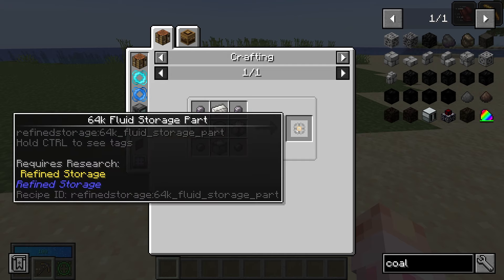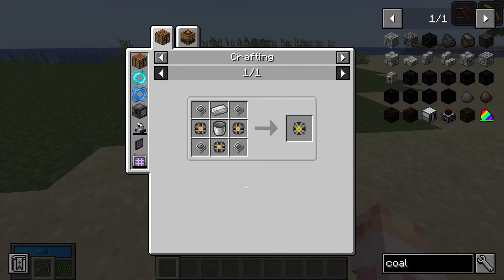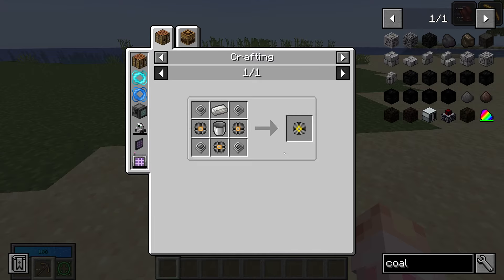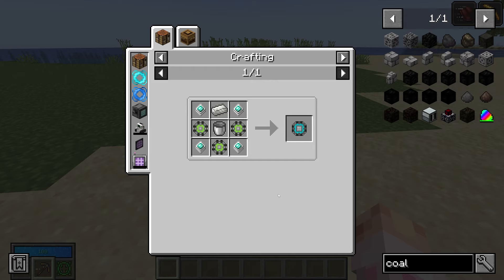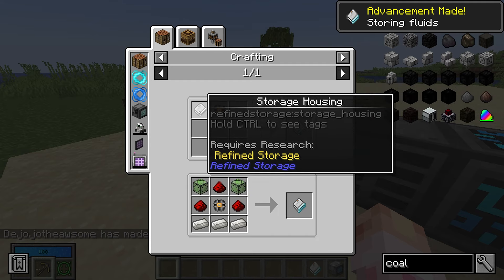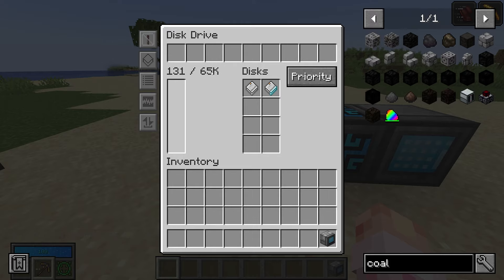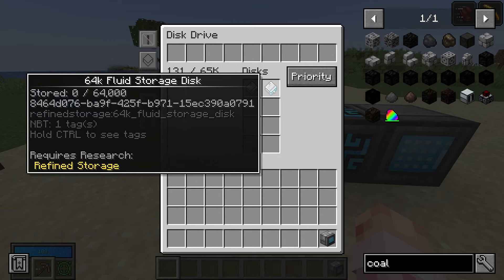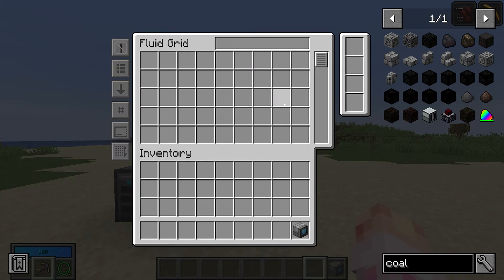Storing liquids is just as easy as storing items. You just need fluid storage parts, which are super cheap. A 64k fluid storage part holds 64,000 millibuckets, which is 64 buckets of a fluid. It's almost free to upgrade it to a 256k, then a 1024k, all the way to 4096k storage. The only other thing you need is a fluid grid, which is just a grid, an advanced processor, and a bucket. It is only for fluids, so keep that in mind.